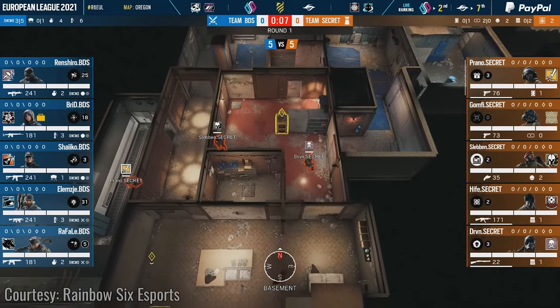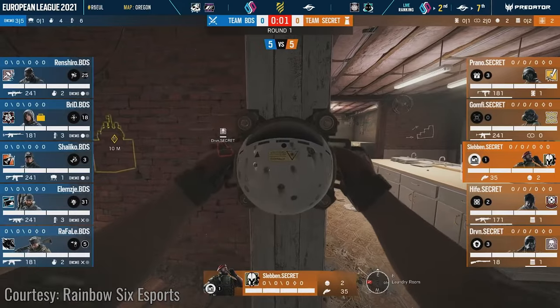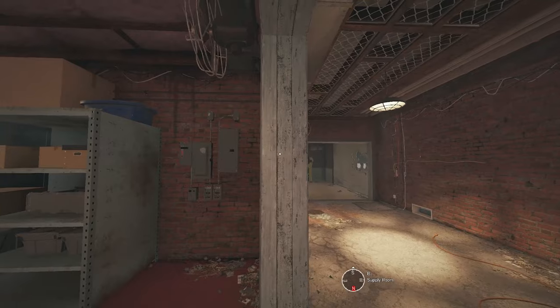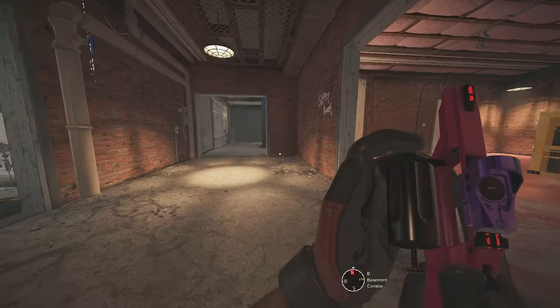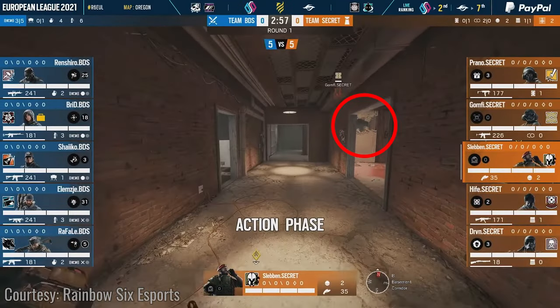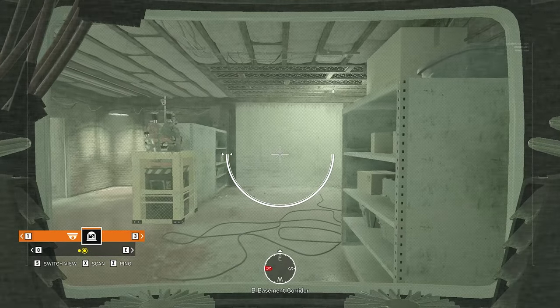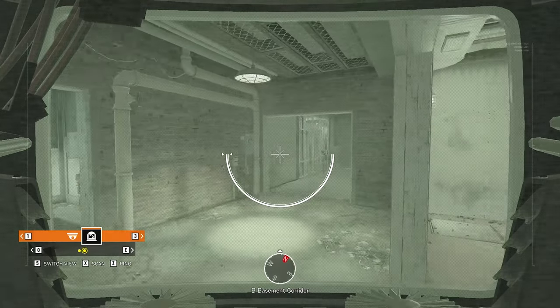The downstairs cams for Oregon are also inspired by EUL, but this time from a game between BDS and Team Secret. The Maestro places one cam on the double doors at highway and one cam at the double doors to laundry. They also leave the single wall to pillar soft and have some shotgun holes towards the big tower stairs. This gives great purpose to the Evil Eye because you can spot and zap players coming down the big tower stairs.